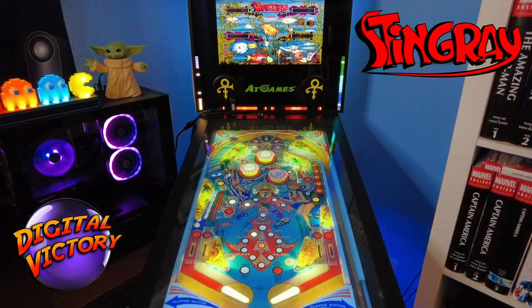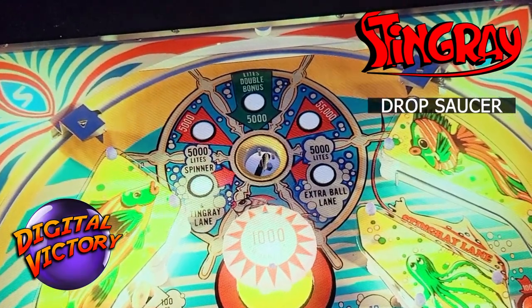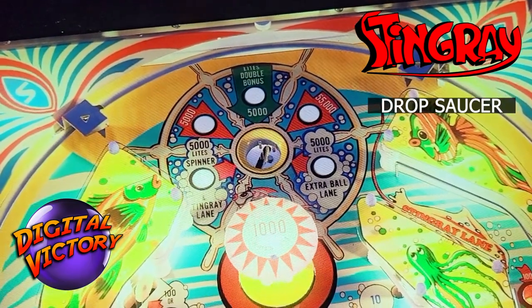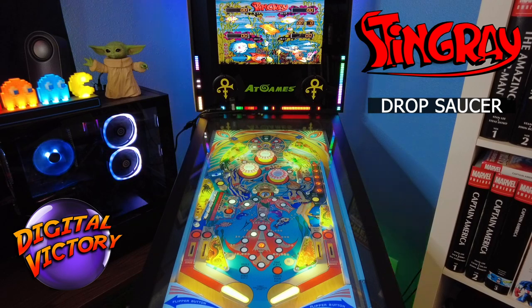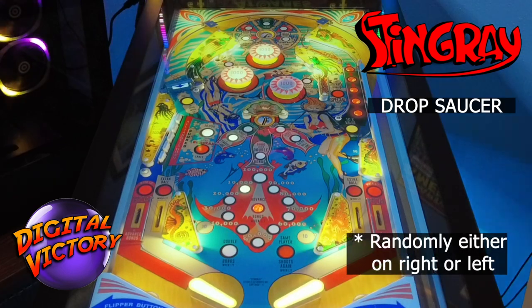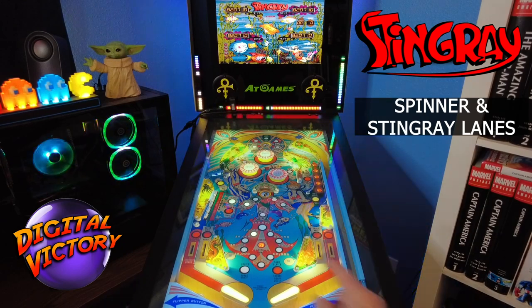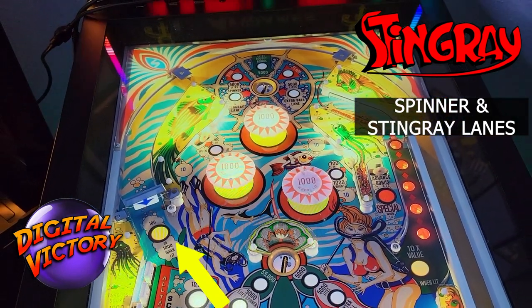The biggest element on the table is that drop saucer up top. It is a ball capture saucer with five awards around it. One of those is going to be lit at any given time, and whichever one is lit is the prize you get if you manage to drop the ball into the saucer. The prizes range from 5,000 points, one for 55,000 points, 5,000 points and double the bonus, another one is 5,000 points and it lights the extra ball on the in-lanes, and the last one is 5,000 points, light the spinner, and light the stingray lane. Now remember the spinner is worth 100 points — if you manage to drop the ball in the saucer when that light-spinner light is on, you'll light the spinner and they're worth 1,000 points per spin. So you could rip through there and get several thousand points.